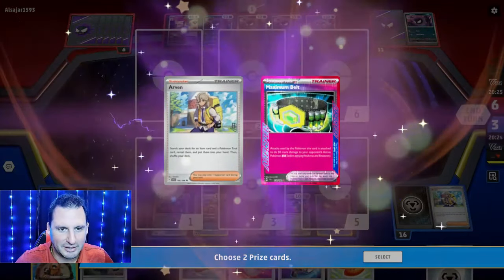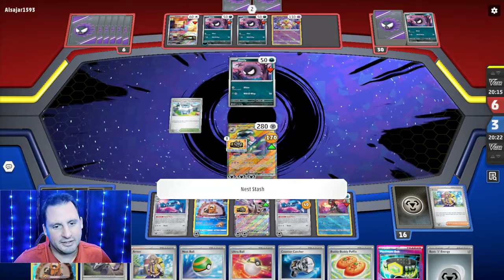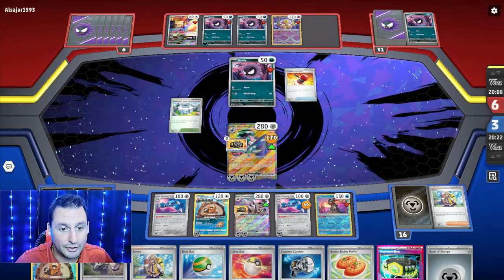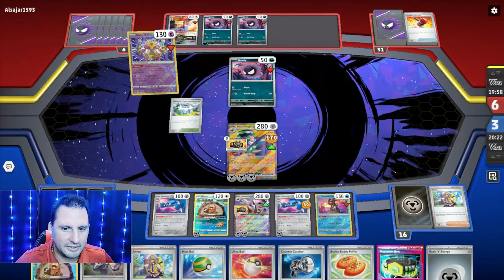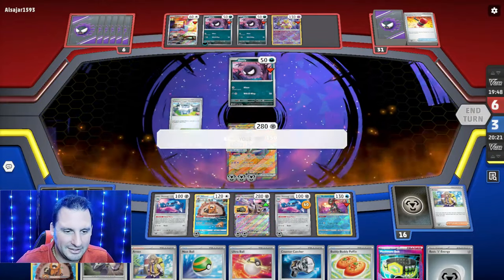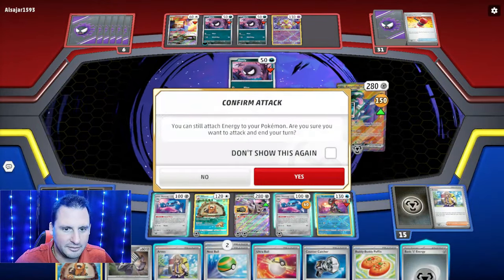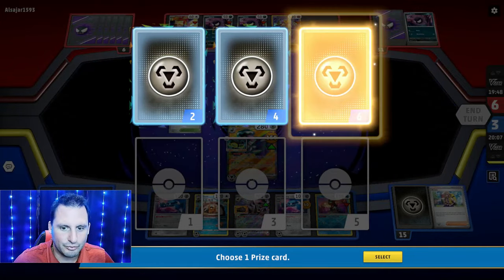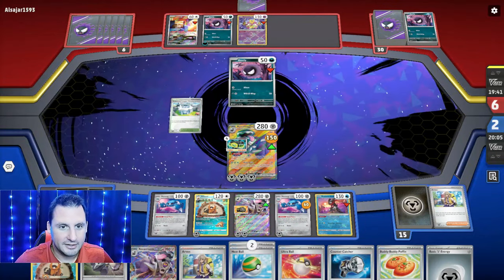Counter Catcher's already active! I forgot — there's the Maximum Belt, could have used that. They're doing Nest Dash for one hoping it's a supporter — that's rough. Crushing Hammer — fails, good. Painful Spoons — they just keep going trying to take out my Pokemon. We're just gonna put Maximum Belts on in case they turn into Gengar and take one prize card at a time. They're gonna have to four-shot Reveroom. There's another Reveroom, so we're good.